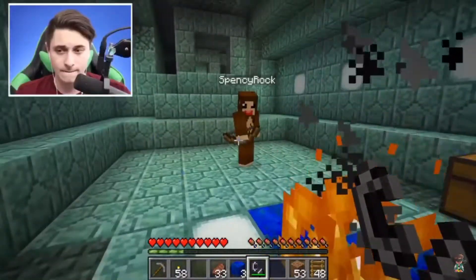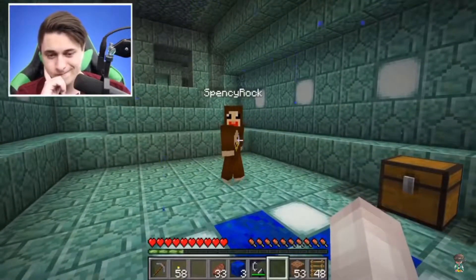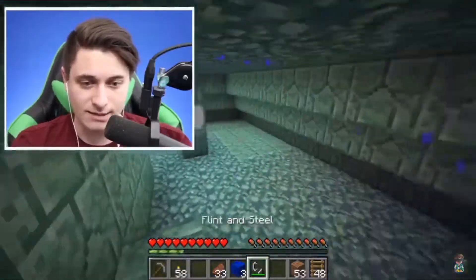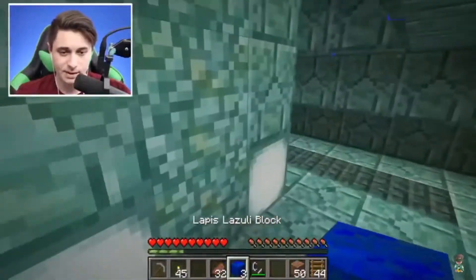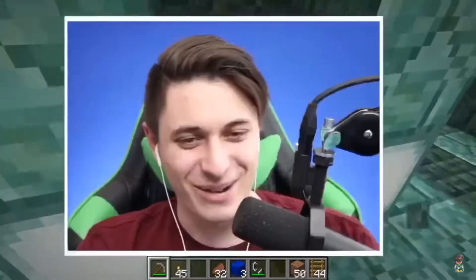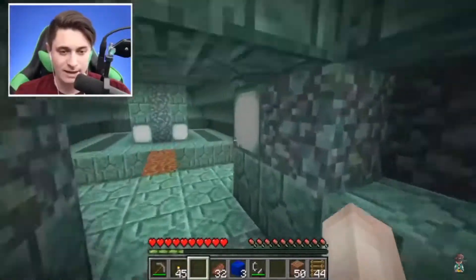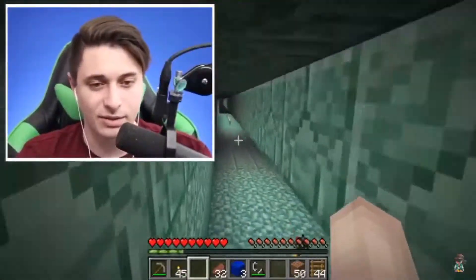Nothing — nothing. All right, we still have three blocks. What else can those blocks be used for? Maybe there's something else in the building. What's over here, you see anything? Oh no, it's a chicken! You scared me, dude. All right, let's just go back to that area — there's obviously nothing. Okay, we have to be missing something. Guys, I'm sorry, we're obviously struggling a bit.